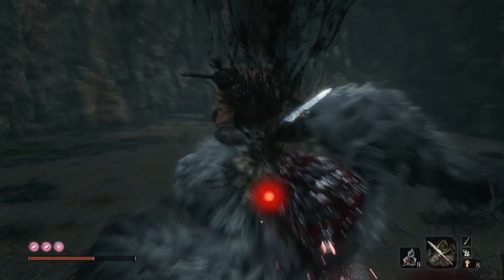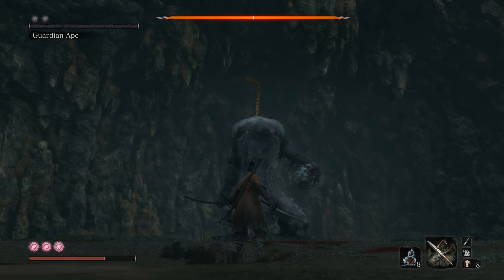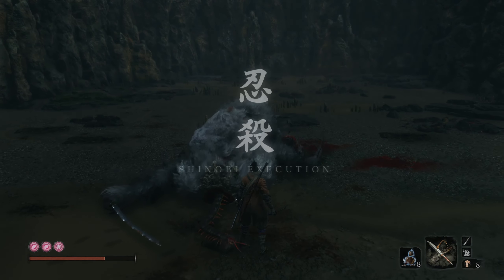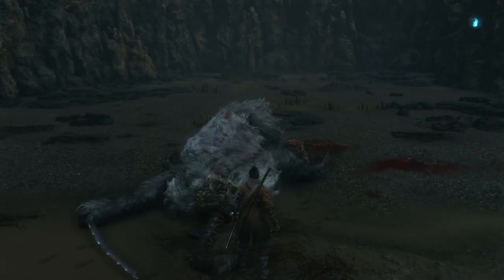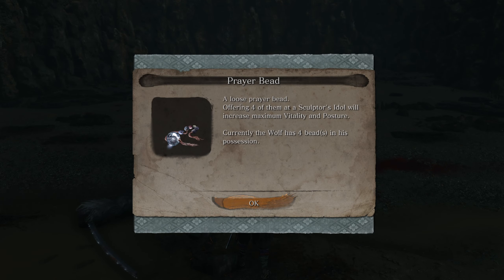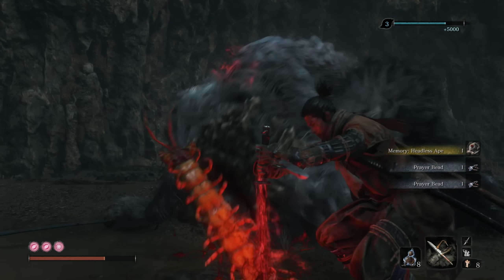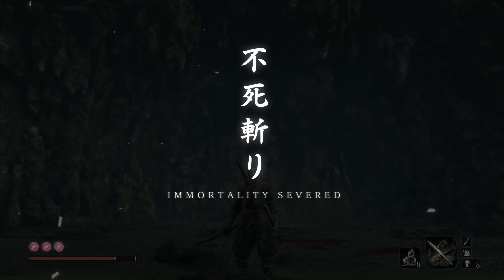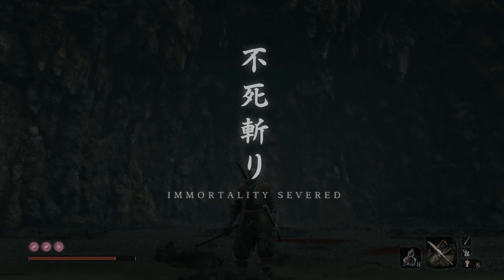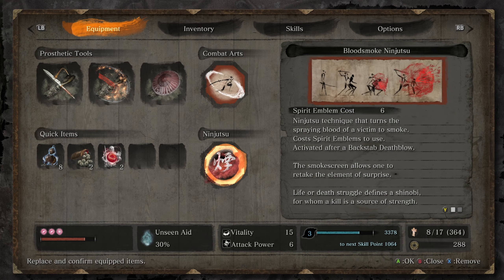That is the Headless Ape. We're going to get a memory and two prayer beads, so that's going to be cool. We now have four. We'll get another necklace here in a moment. Walk up to him — now we have a new ability unlocked. Now we have the bestowal ninjutsu. Let's go take a look at what that is. This is the last of the three ninjutsus that we're going to get.